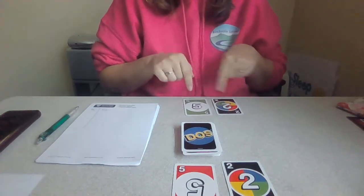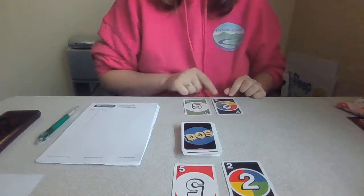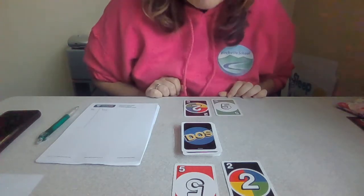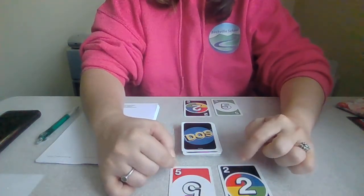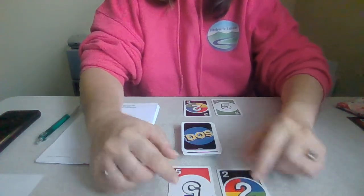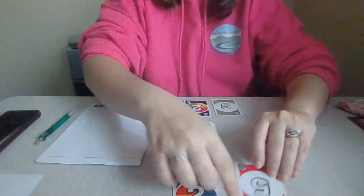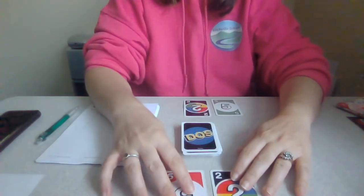What we need to do is rearrange these cards to make the biggest number. At the moment I've got 25, but if I shuffle these around it makes 52, which means I've got a bigger number. Same with you guys — you've got a 5 and a 2. If you have them like this you've got 52, but if you swap it over you've got 25. Which one's the bigger number? We'll swap it back round — and there, you've got the biggest number.